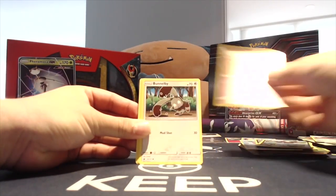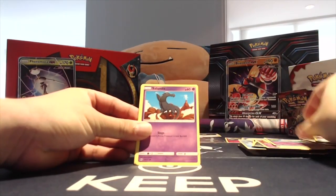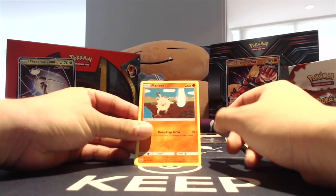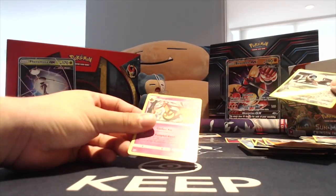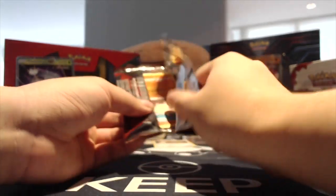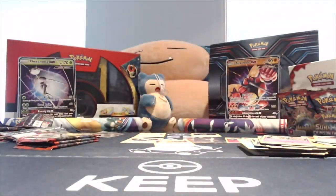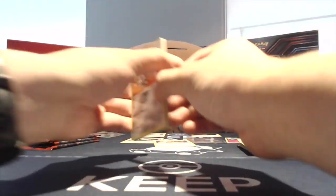Gastrodon, Zweilous, Hunter, Banette, Karrablast, Spoink, Salazzle, Mankey, Reverse Aura, and it's a Gorgeas. Four packs left, guys. We have not hit a Lusamine or a Gladion yet, and we have one Guzzlord GX to our name for Part 2. We need some good pulls here. Let's do this.